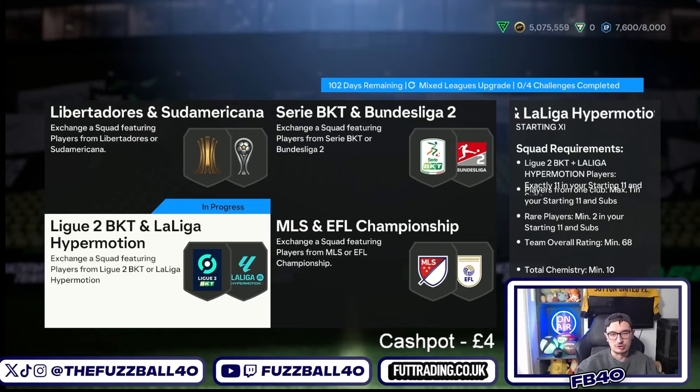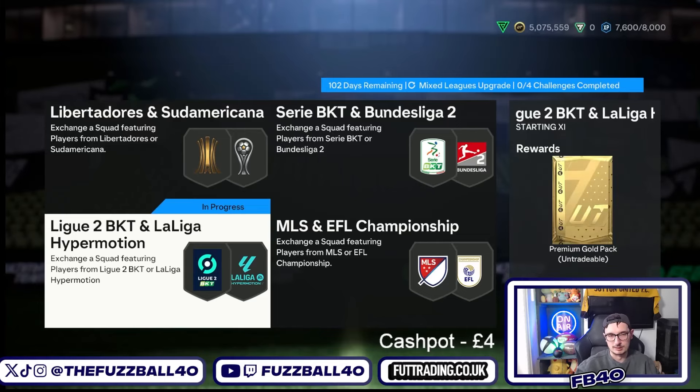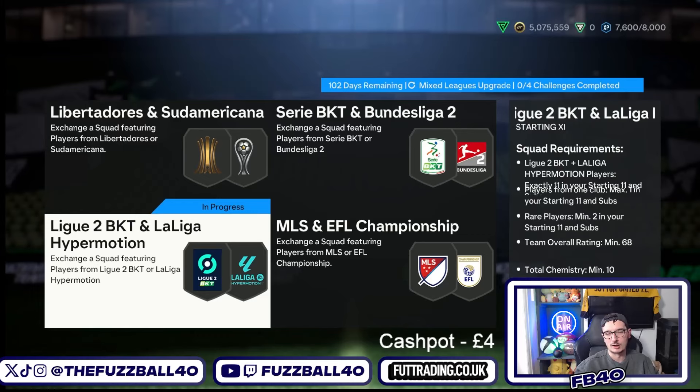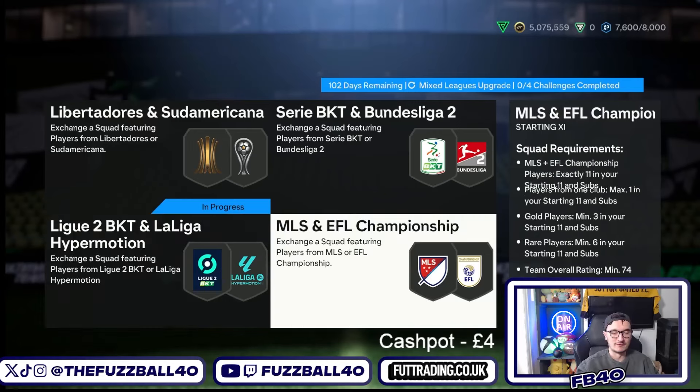Then you get to the League 2 and the League of Hypermotion. The premium gold pack here is untradeable, but it gives you a minimum of three players - usually four or five. All the profit you've made from these SBCs ideally goes into the MLS and EFL Championship. The cheapest ways to do these two SBCs: League 2 has a few higher-rated golds at discard price, so bid on two or three of those. The MLS and EFL Championship need six rares, and you've got players like Chiellini and Indelhi to whack the rating up.